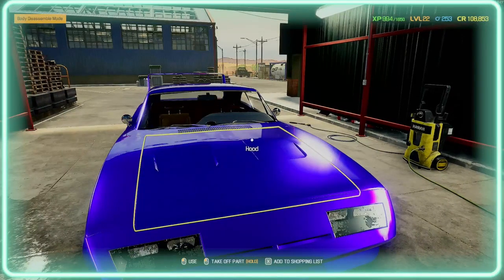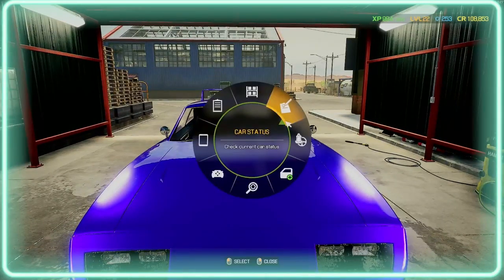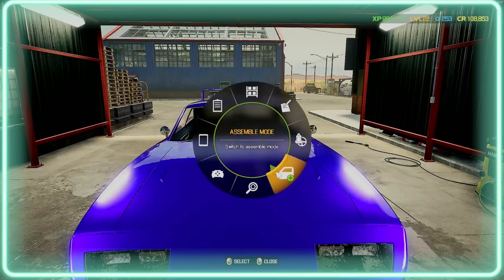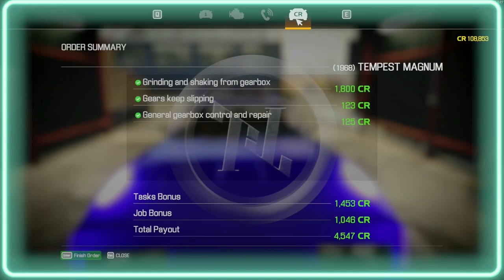We'll wash the car even though we just painted it, and we'll do the inside as well. It looks a lot better. Apart from the lights — I didn't bother doing the lights because they're working, and there's no point changing them if they're working. I'll just take a photo of it without going to the camera. That should be it — we got a decent amount of money for this job, around four thousand five hundred and forty-seven credits.